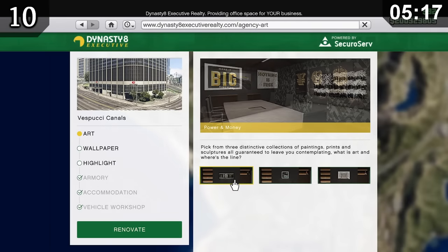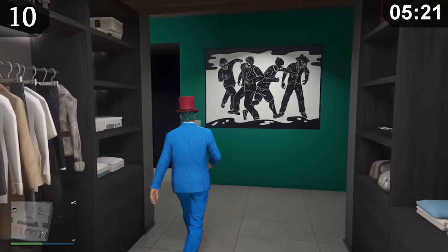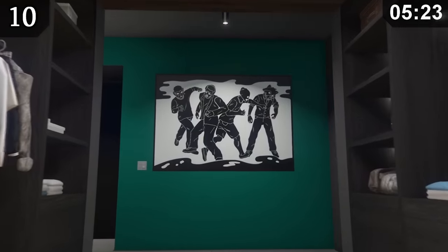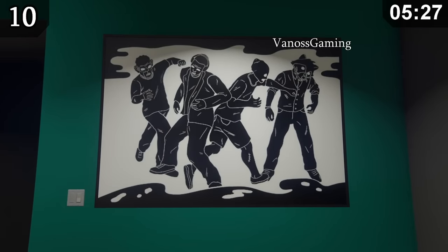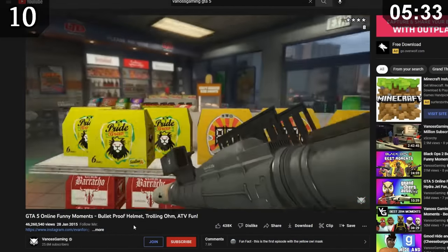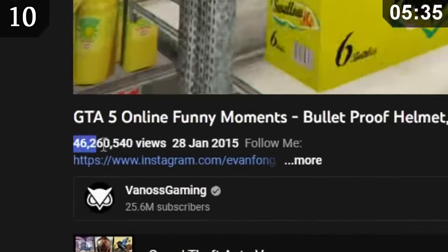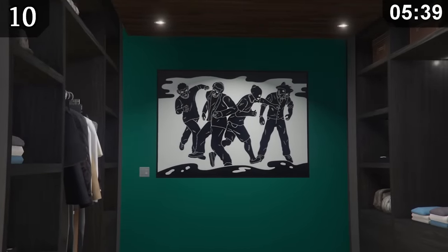If you choose the power and money art design when setting up your agency, you can find a painting of four characters fighting. These characters have striking resemblances to popular YouTubers — namely Vanoss Gaming, Louis Calibur, H2O Delirious, and Ohmwrecker. These YouTubers were at one point very influential in the world of GTA 5. I think this is a very nice gesture from Rockstar to honour the community like this.